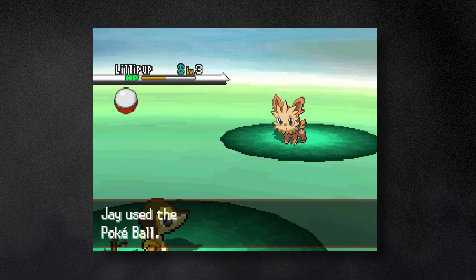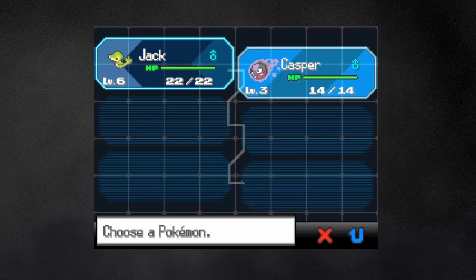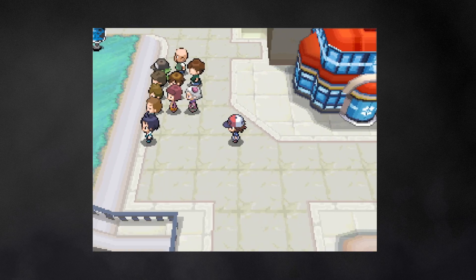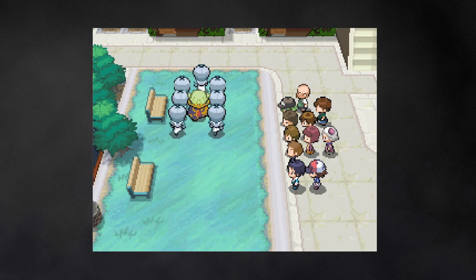On Route 1, I expand the team by catching Casper the Lillipup. But apparently I did a little too much damage during the battle. Oh no, Casper. He died. Soon after, I meet the local group of cosplay enthusiasts. Wow, they're really in character.